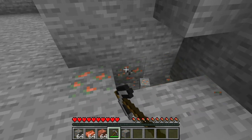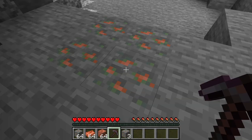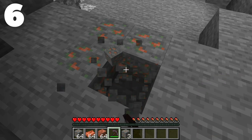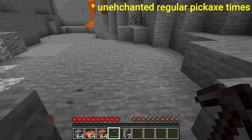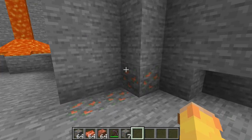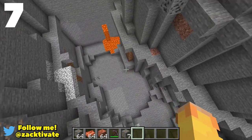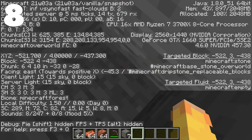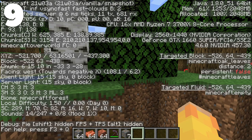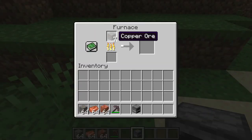To mine copper you're going to need a stone pickaxe or better, just like iron. Mining copper with a stone pickaxe takes about 1.15 seconds — that's the slowest time. A netherite pickaxe takes 0.5 seconds, so that's the fastest way to mine copper. Unlike netherite, copper is found in the overworld — not in the Nether or the End. The lowest y-level you can find copper is y4, and the highest is y63, basically the surface.